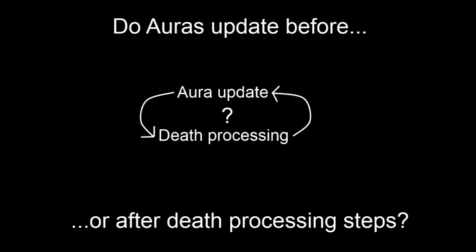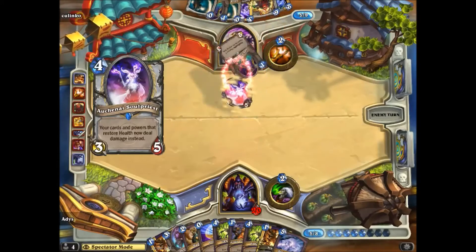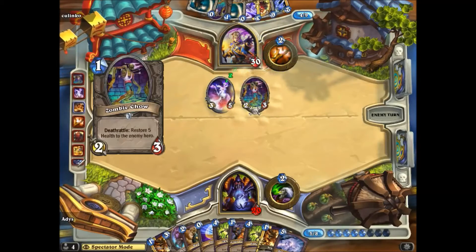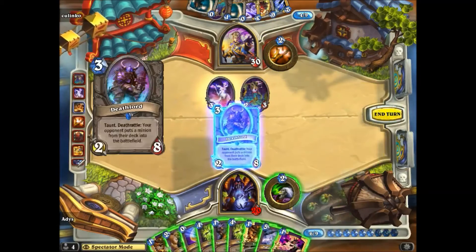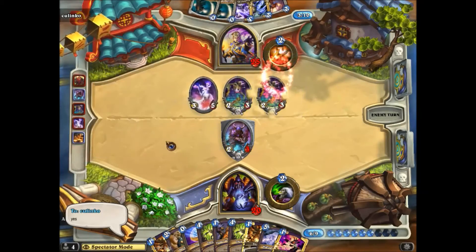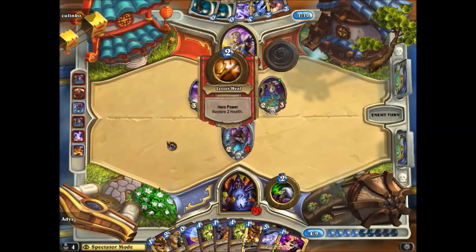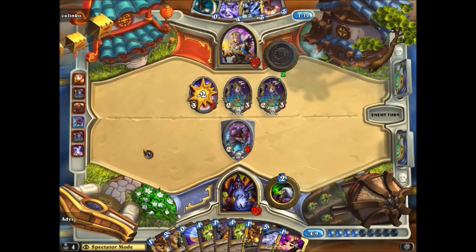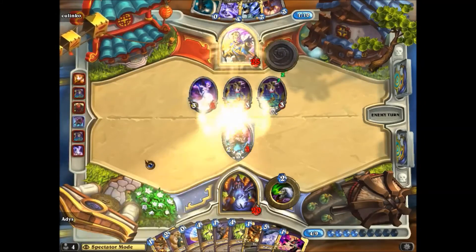The answer will surprise you. In this experiment, we play Injured Soul Priest, Zombie Chow, Enemy Deathlord, and Zombie Chow in that order. A Circle of Healing is used to kill all minions simultaneously, so a single death phase considers all of their deaths. What we observe is that neither the simultaneously dying Soul Priest nor the Soul Priest's summon mid-phase converts either Zombie Chow to damage. See for yourself.